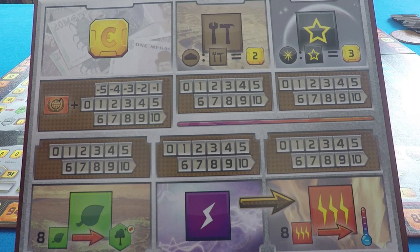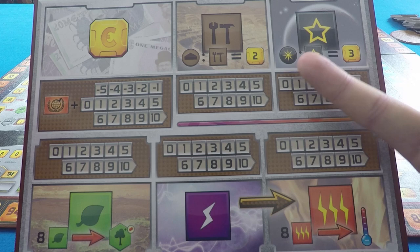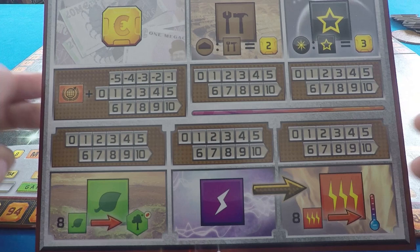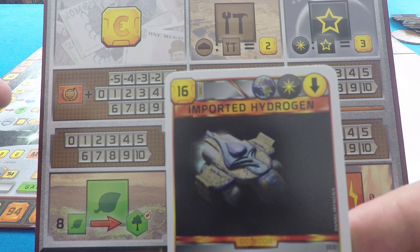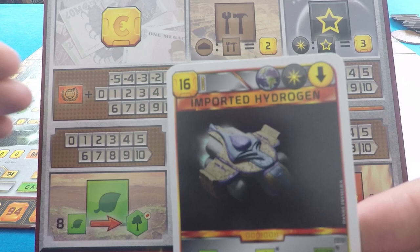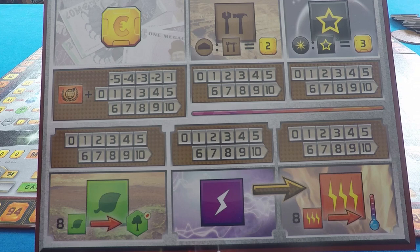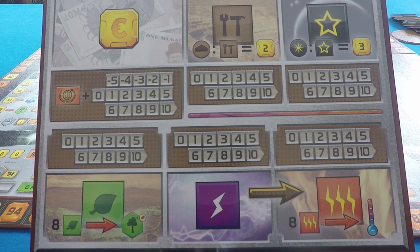For a space card, you can pay with titanium — three titanium at three each would be nine money, and then you make up the rest with money. You can pay in any combination of titanium and money. You could pay six titanium but then you'd lose out. So other resources are essentially more efficient ways of doing a specific thing, though they have fewer uses. Money is a jack of all trades.